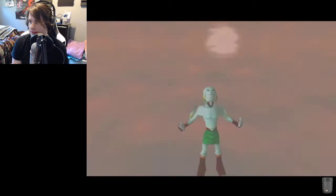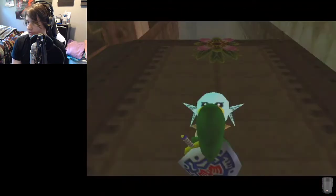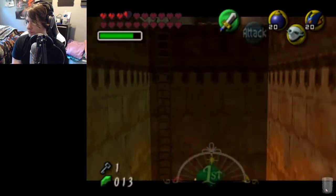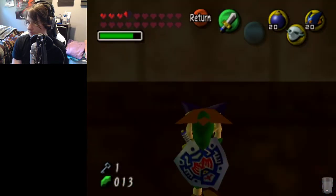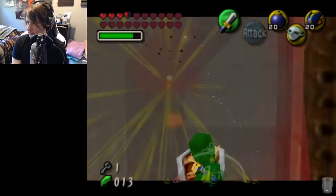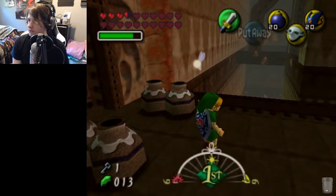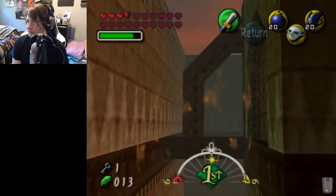Then you're going to let go — and I didn't let go soon enough there, which is another reason why this is a little more advanced. You're going to want to let go right as you see that first wall pass you by on your right side, as soon as you get past that. So you side hop, hold up-left and shield, see the first wall, let go, and boom — updraft fruit.